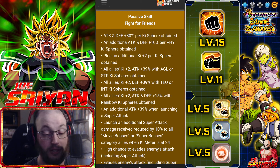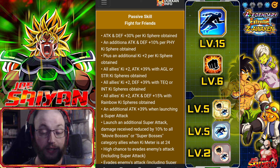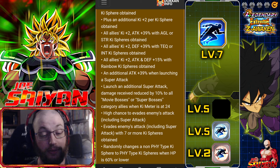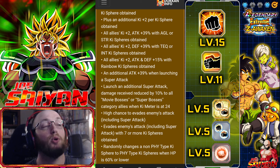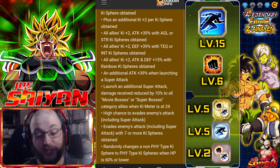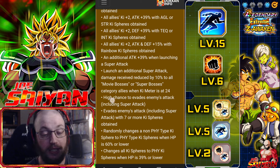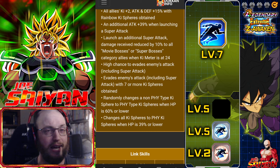Or all allies key plus two attack and defense plus 15 with rainbow key spheres. I believe these stack on top of each other, so if you get TEQ and rainbow key spheres you'll also be giving the attack and defense boost of 15 along with the defense boost of 39. Additional attack plus 39 when launching an additional super attack. Damage received reduced by 10% to all Movie Boss or Super Boss category allies when key is at 24 or more. So you want to get to 24 ki and seven key spheres.